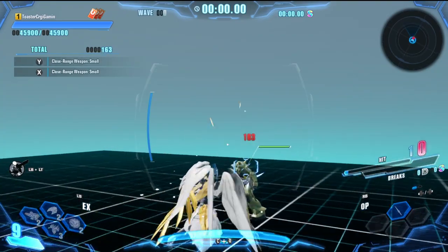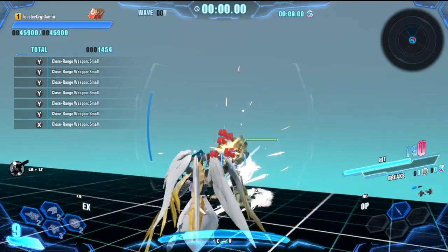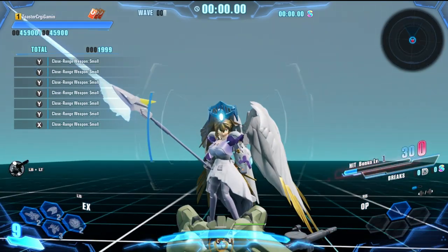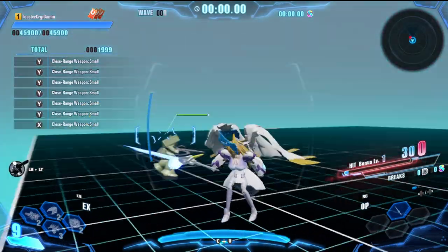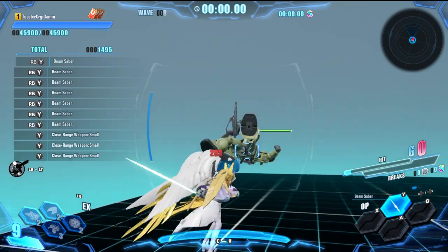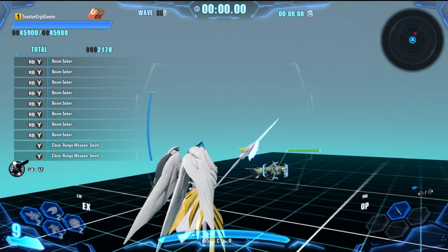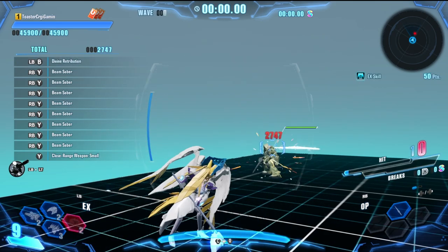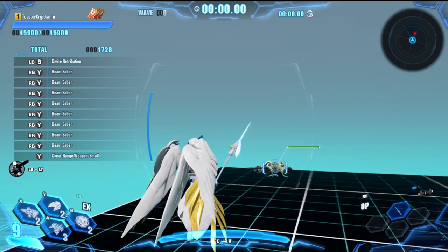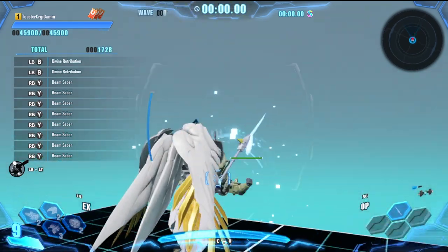Handed armaments: a GN shield if you want to stab everything — isn't stabbing just so much fun even for an angel? Wing binders include GN. Classic beam saber. Convert beam spear into a scythe, or a shockwave two-hit combo — probably won't get much out of it.